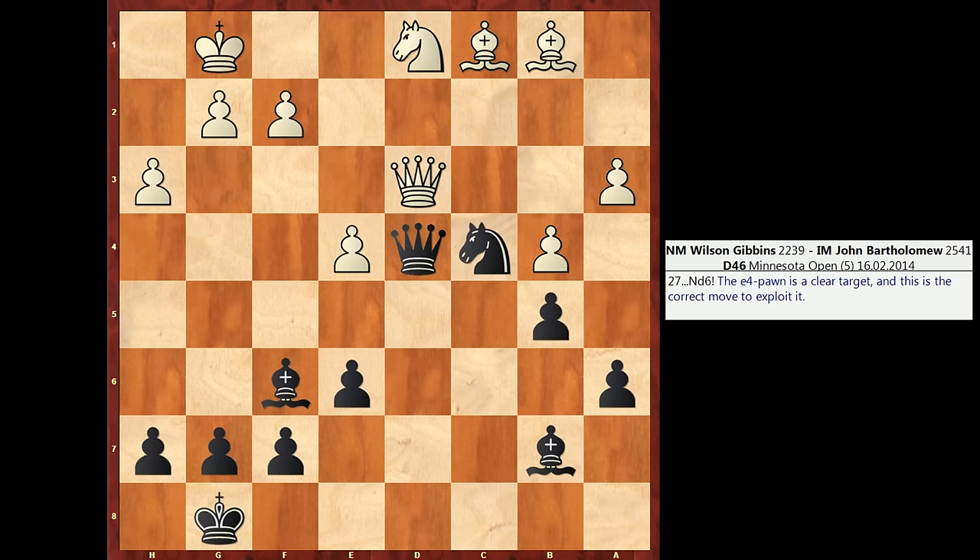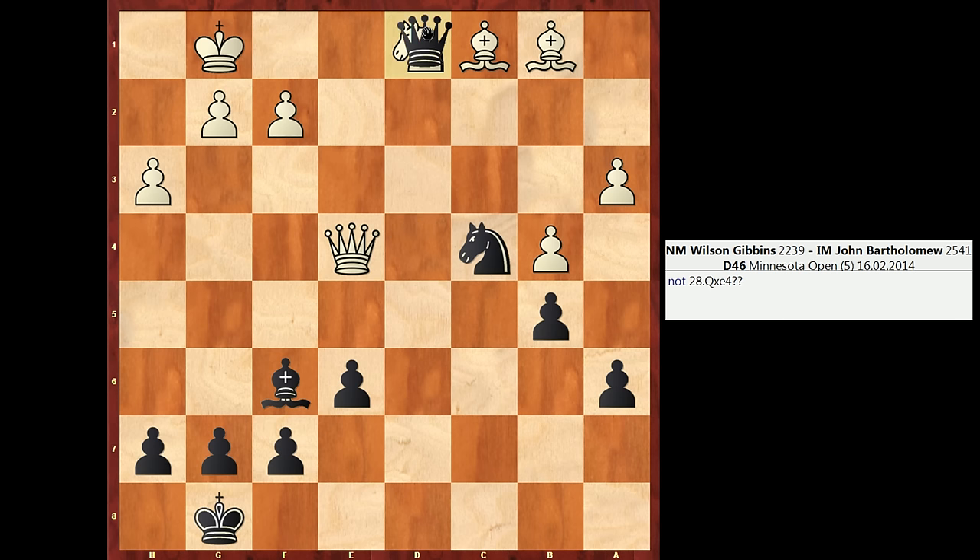One other line you may have considered, but which also fails, is bishop takes e4. This move appears attractive because if queen takes e4, then Black has queen takes d1 check, picking up a pawn with check — and it looks like Black might be achieving the same thing as in the game. However, the refutation to bishop takes e4 is queen takes d4. Then after bishop takes d4, White is free to pick up the Black bishop, and White is up a piece for a pawn and winning.